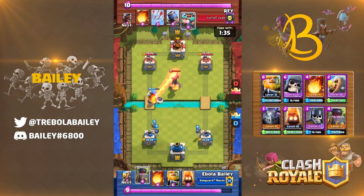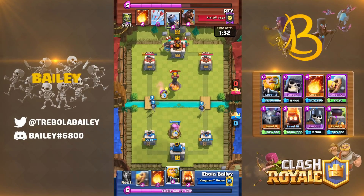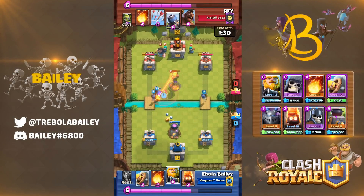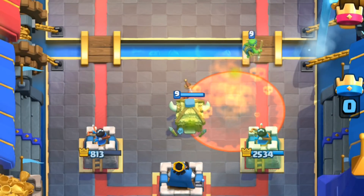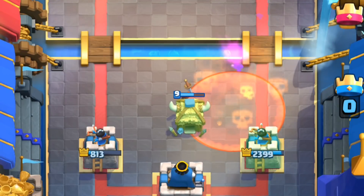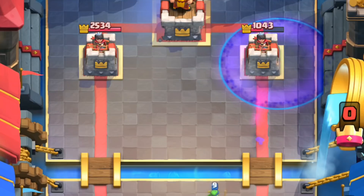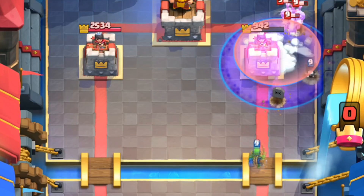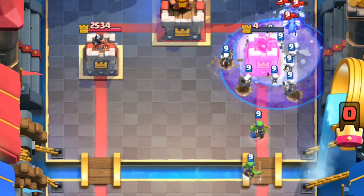We've spoken a lot about cycle decks, but not every deck is a cycle deck. So how do you get that counter card out of hand without outcycling? We go back to baiting. Every deck has an element of bait to some extent. For example, you can bait a poison with a goblin hut, and then push in with graveyard and freeze when the poison's out of hand. There are a ton of examples for other decks, but that's another way to use cycle to your advantage. Once their counter is out of hand, you then push in and get a ton of damage.